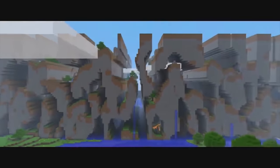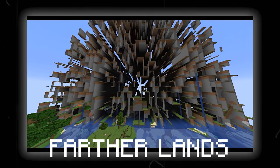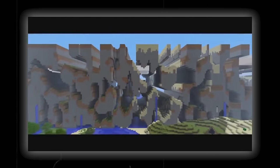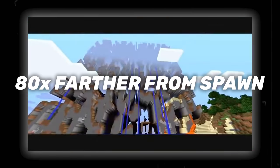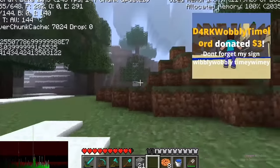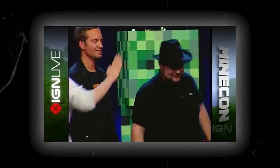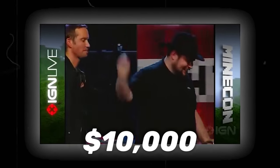Prior to Minecraft Beta, the Far Lands was an area generated at the end of every Minecraft world, but the world didn't end there. If you kept walking you'd eventually reach the Farther Lands — a variation of the Far Lands which was smoother and more stretched out, generating about 80 times farther from spawn, around the vicinity of 1 billion blocks. The YouTuber Kilo Crazy Man became the first person in the history of Minecraft to reach the Far Lands by foot, and Notch himself was so impressed he made a $10,000 donation.